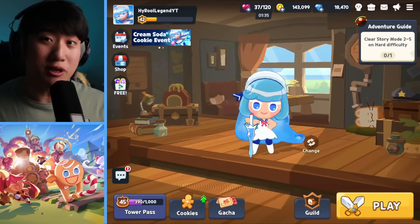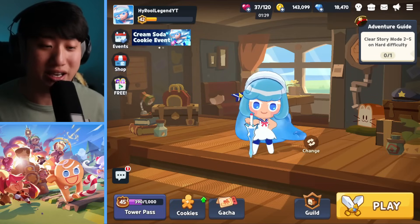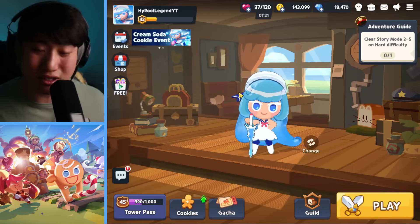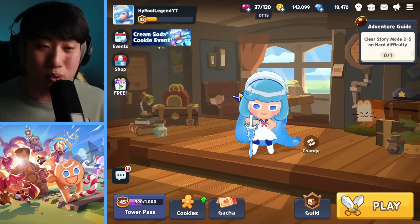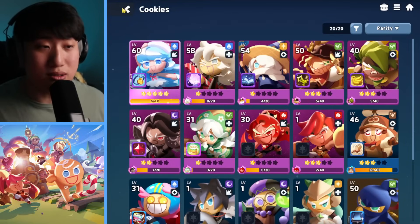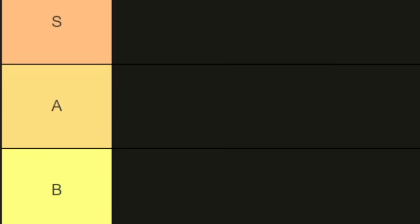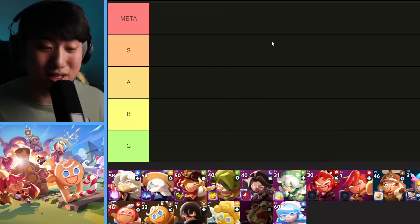Alright guys, so finally we have the day where we're going to make the first tier list of Tower of Adventures. I've been playing every single day, grinding and farming all those materials, and I have a good idea now of what cookies are currently being used. Just keep in mind it is still based on my opinion and experience. We have Meta, S, A, B, and C tiers. It's refreshing to see a smaller list compared to Kingdom's 100+ cookies, which means I can go into more depth.